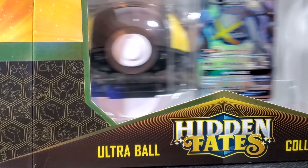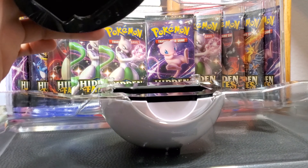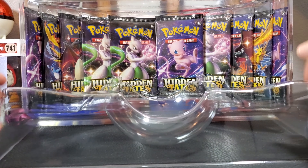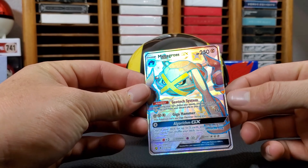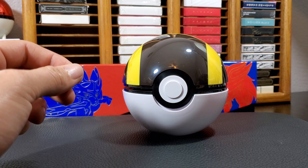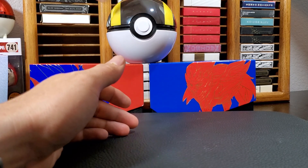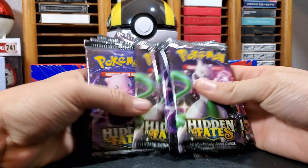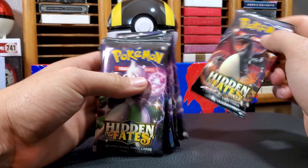Oh no! It's broken. Look at that. We got a nice little Metagross promo card. It's fine. Now, where are my sleeves? There. Never open one of these. Hopefully I get that shiny Charizard. Let's open it on the back.